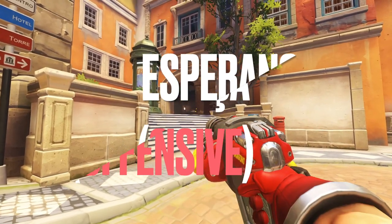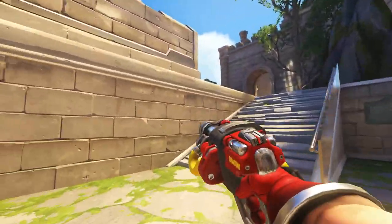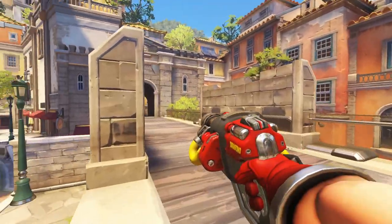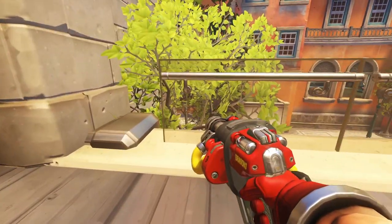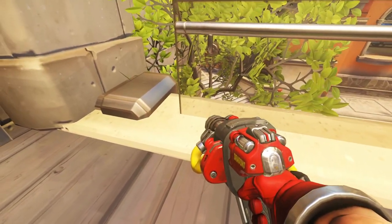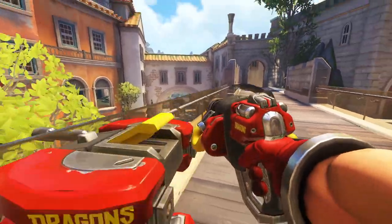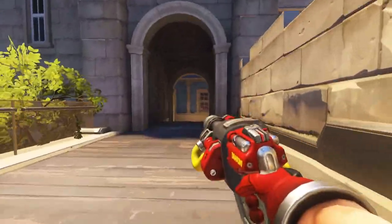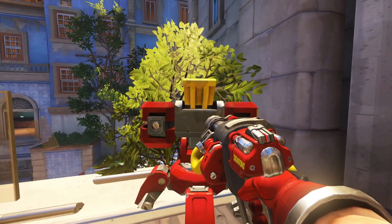Now for an offensive spot — a rare thing for Torbjorn — but you can come up to the high ground bridge when you have control of the push bot, and place a turret on the far left of the barrier side of this high ground, and this will shoot at the side choke through the tree and can see the main choke too. This one can, of course, be replicated on the other side, because it's a push map, it's pretty much a mirror image.